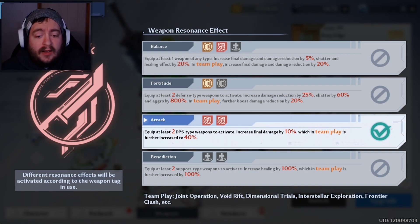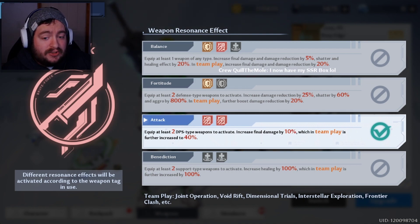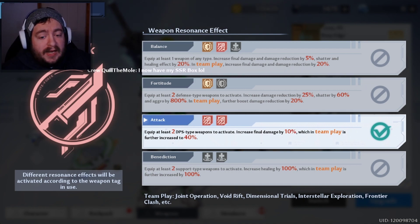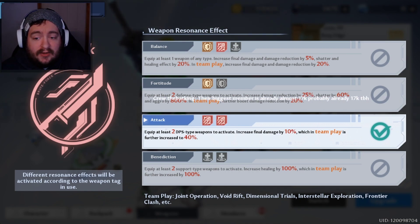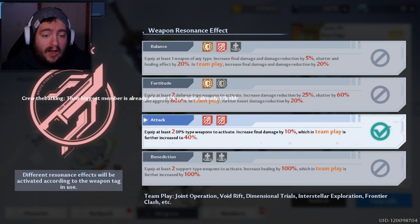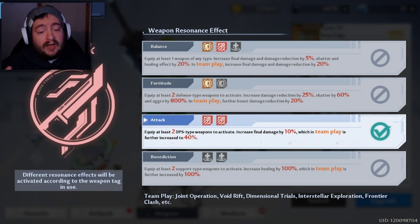Similarly, with healing, having two healers in your party — right now that would be Cocoa Ritter and Nemesis, though Nemesis is a little bit of a different story, which we'll talk about in just a little bit. Benediction requires two healers in the party. Initially it gives 100% heal up, and then party-wide it gives plus 100% on top of that. So it's very easy to spec yourself, and the formations kind of create themselves because there's not a ton of SSR units right now.